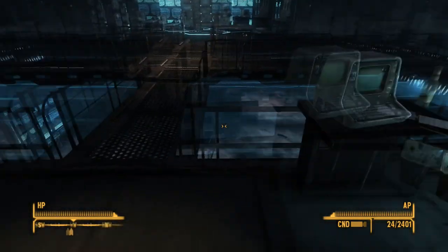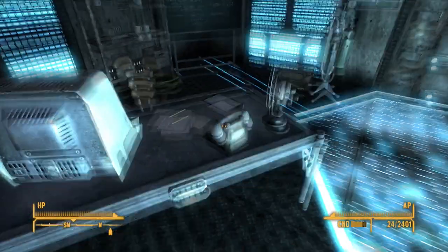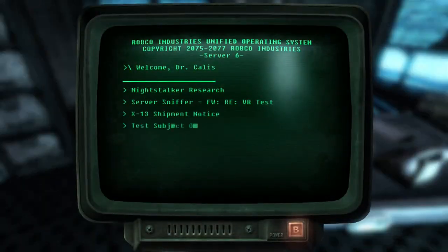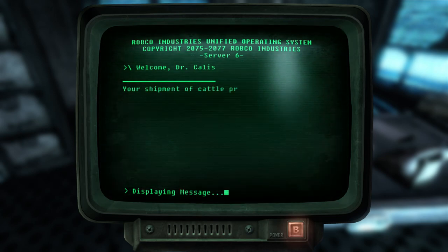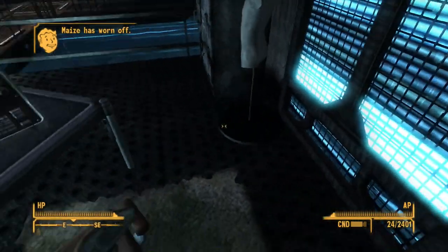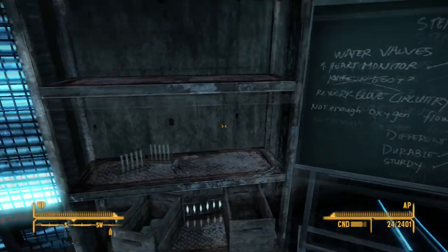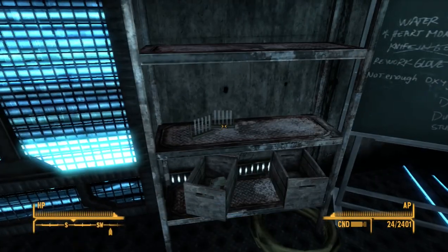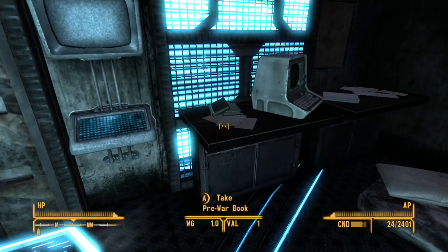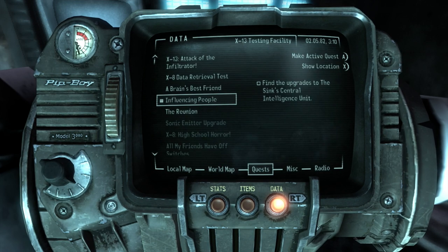Field gun prototype — point me in the direction of that. Night stalker. Oh shit. Just trying to get some information. A bunch of coffee cups for this guy — why not. I don't know what he'll do for me, if anything at all. Do I still have that quest active? Yes I do. Activate the basic infiltration test — I gotta go back to that too.